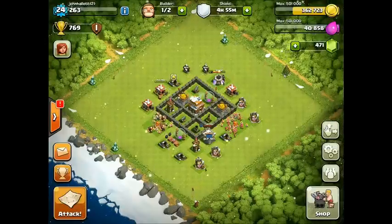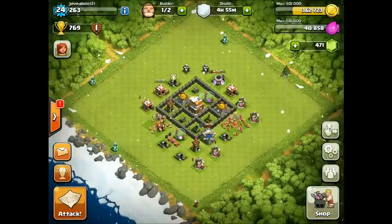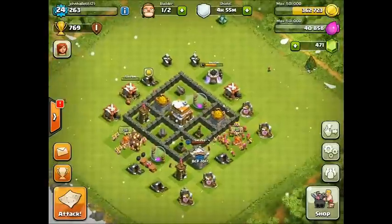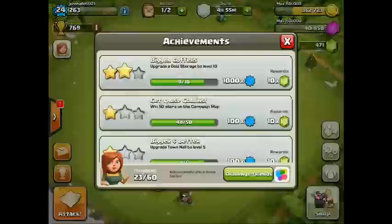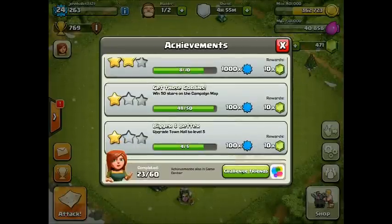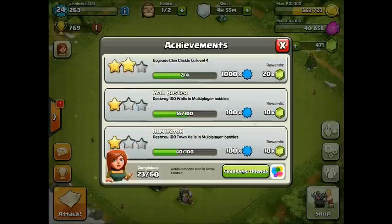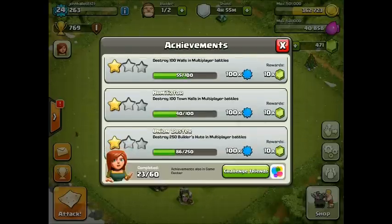Let's get into the let's play and go over what we're doing this episode. We're going to go over what's changed, the base design, and we're going for the 'Get Those Goblins' 50 stars on the campaign map achievement. We're also going for the 'Wall Buster' achievement since I've upgraded my barracks and got wall breakers in them.